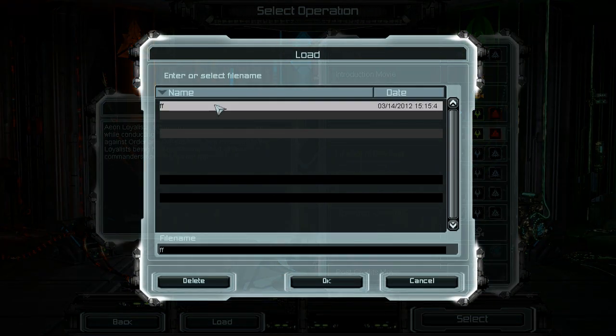I need to load the FF save. All of my saves typically just have a letter typed twice. Do not ask why, that's just how I do it. I don't do these fancy saves like other people do, where they type the nation and then the mission and all that crap. I just type FF and call it a day.